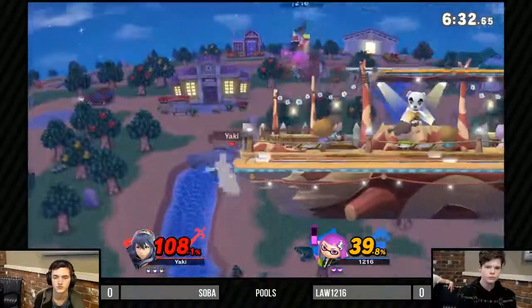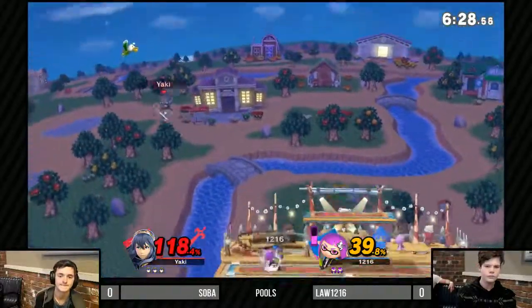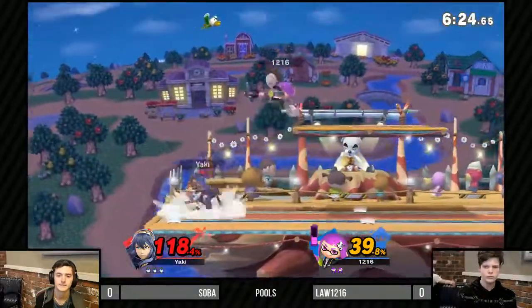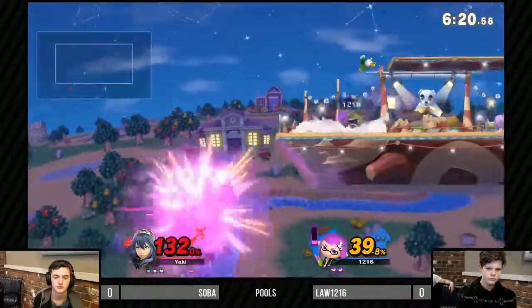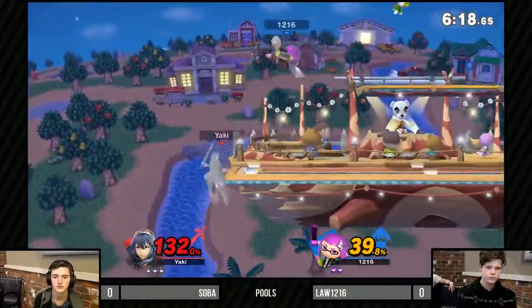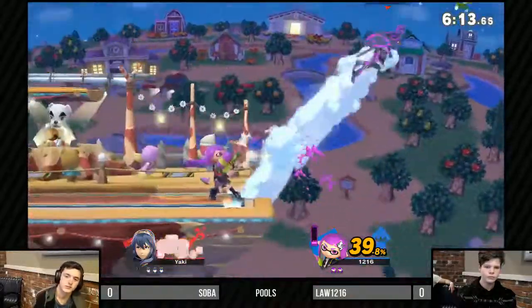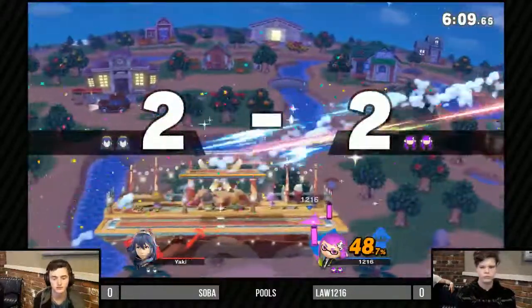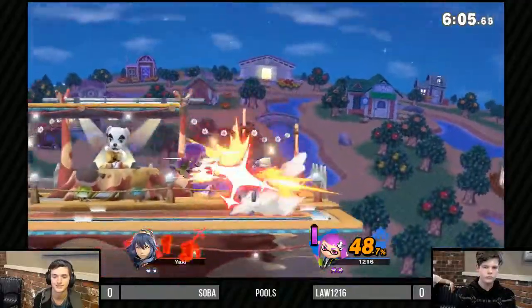With Inkling, you have to think about how you're gonna do things. We don't see a lot of splat bombs coming out — that could be a great edge-guarding tool for Law. The splat bomb is very interesting in that, unlike most projectiles, it appears that you can't cancel it out. He does start to throw those out but he's super low on ink. Getting that refill is super crucial — Inkling is going to be a resource management character.